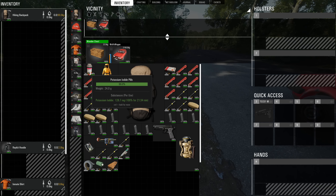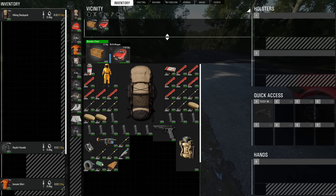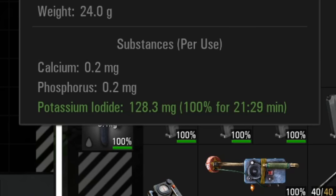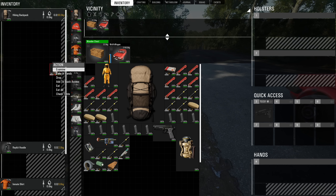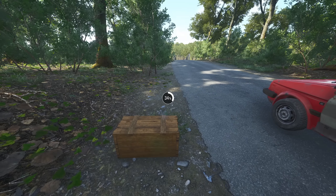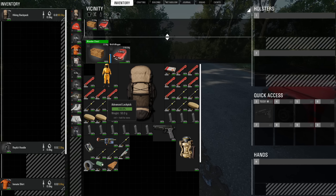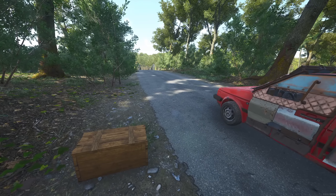Everything in this box is everything you need to go into the radioactive zone. The potassium iodide pills - holding left control over them shows: 128.3 milligrams of potassium iodide, giving 100% protection for 21 minutes and 29 seconds. These do stack - they don't get stronger but give you more time. The more you eat doesn't make the protection stronger, it just extends your protection duration.